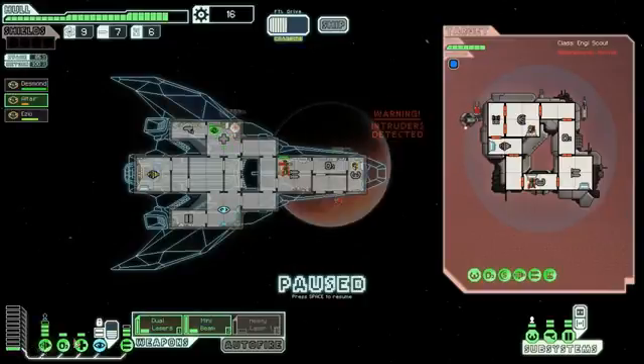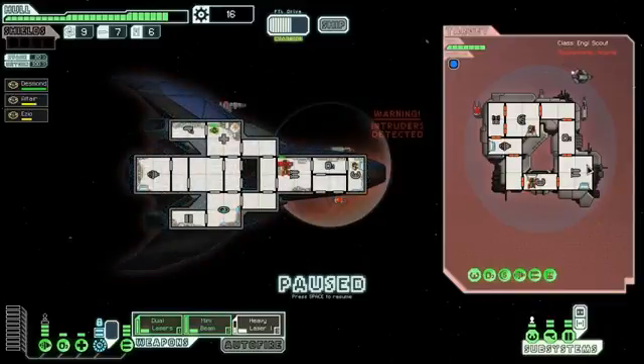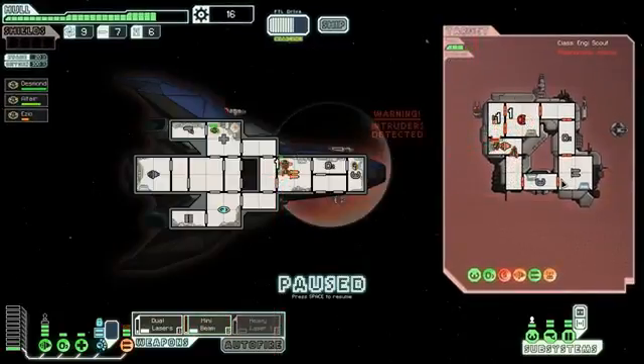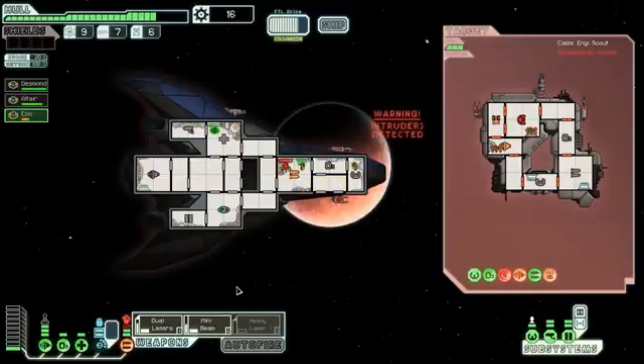I could just power that system down and power up something else — I think I'm gonna do that. We've almost got this mantis off the ship. I'm gonna hit their shields with the dual lasers, and if we're lucky we should be able to hit three systems. Nice! I'm gonna send this crew member in and switch the other one out. And they're gone — that worked out pretty well.